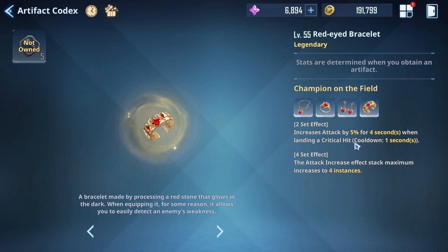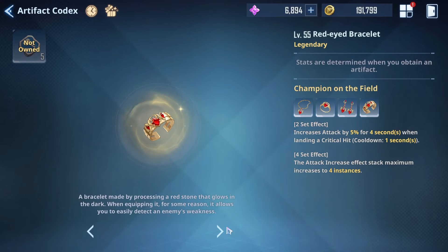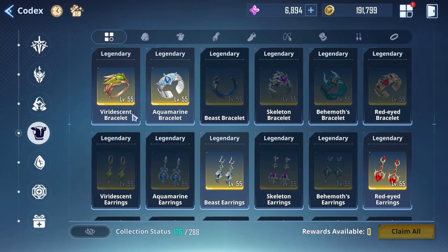The final set stacks attack by 5% for 4 seconds, up to four times, for a potential 20% attack increase total. Not bad, but if you can consistently crit the crit-proc set is better. Still, it's not a bad artifact overall.